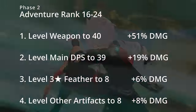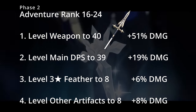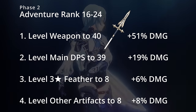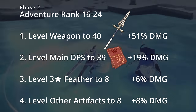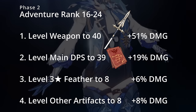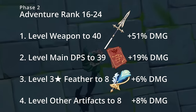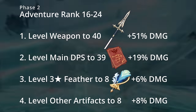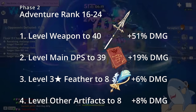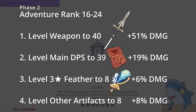The next phase of leveling is the adventure rank 16 through 24 range. Your first priority will be getting your weapon up to level 40. This is about a 51% damage increase and should only cost about 20 resin to get it from level 20 to 40. We're going to do things a little bit differently here — we're going to get our character up to level 39, which is about a 19% damage increase. Normally we'd level our talents, but we want to get our character level up to 40 first. The next thing we want to do is get a 3-star feather and get it to plus 8, which is about a 6% damage increase. Then we want to get other 3-star artifacts to plus 8 as well — if they're offensive, it's about an 8% damage increase. You can follow these steps for most of the characters on your team as well.